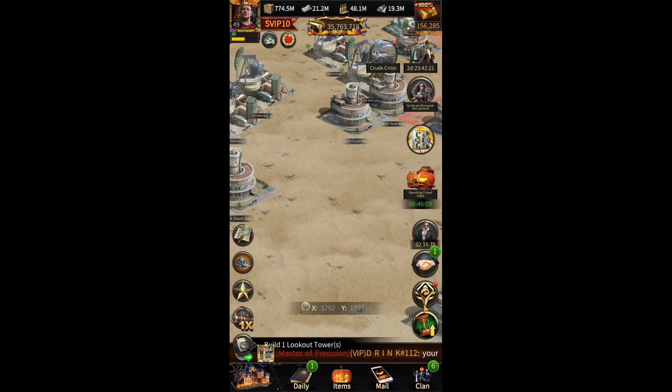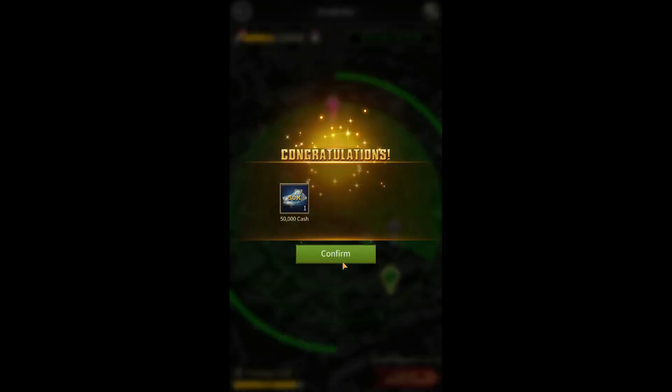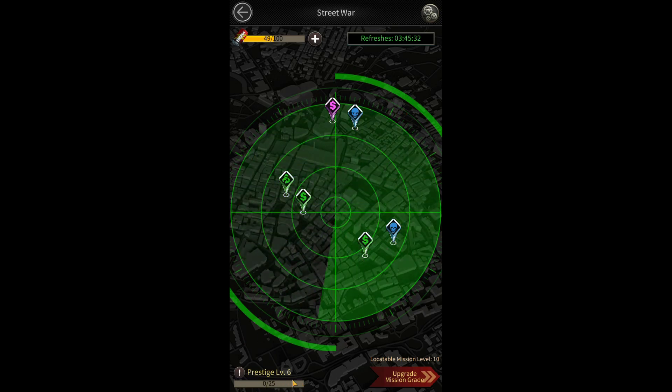To unlock Vigilante talents in Vigilante Training Room, you need to reach Prestige Level 6 in the Street War section to unlock the Vigilante Training Manual. Once you reach Prestige Level 6 or higher in Street War, Vigilante talent will be unlocked for you.